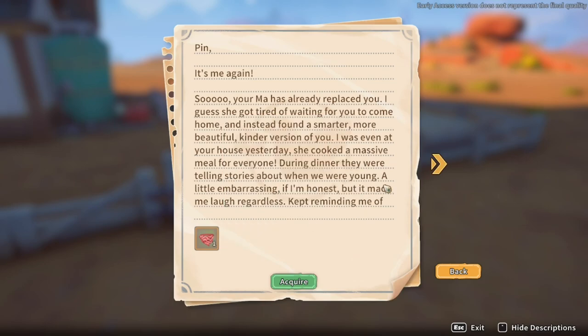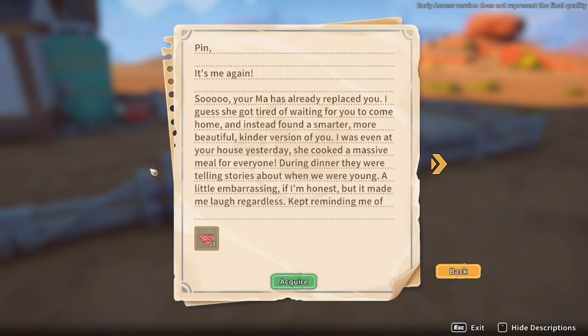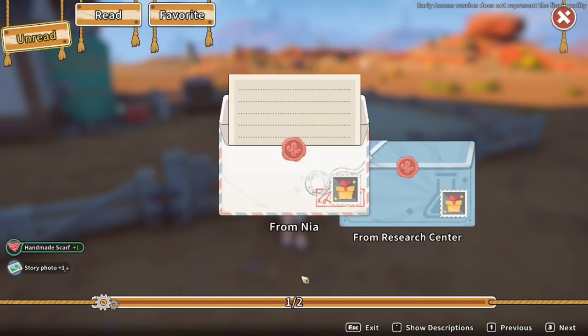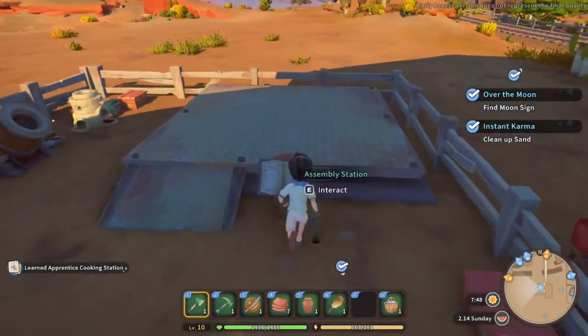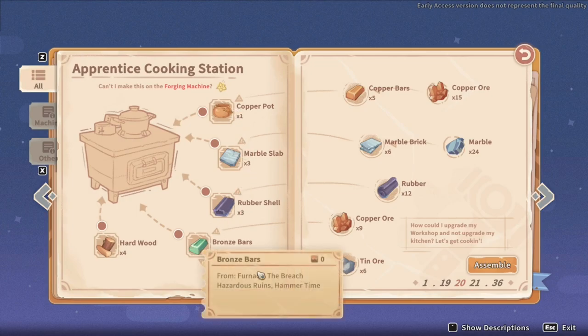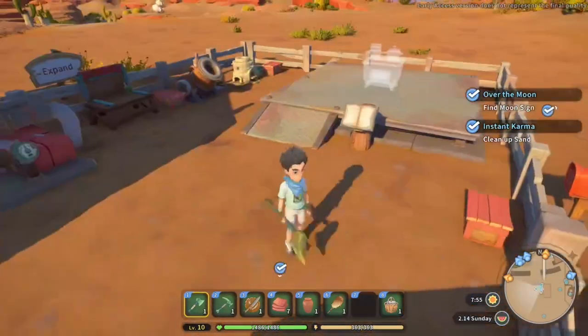That's a really long letter again — I'm not going to read it but you can pause and read it if you want. It fills in more of the backstory. I'll probably read it once the game's out because this may change — all this story stuff will be tweaked. We'll acquire the scarf. Apprentice cooking station — let's see what we need to make that. We're going to need rubber, marble slab, a copper pot — clicking assemble but I don't think I'm anywhere near that.